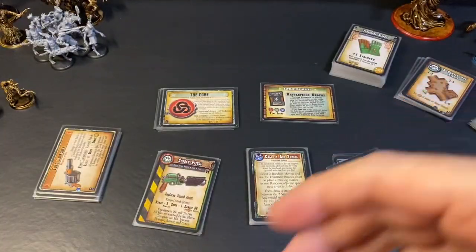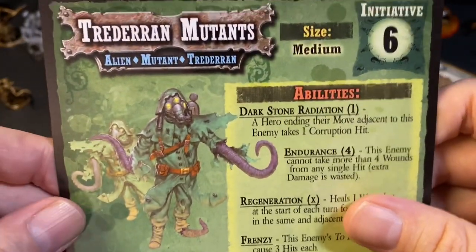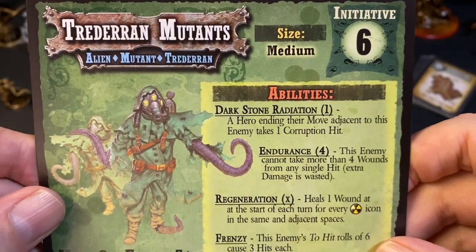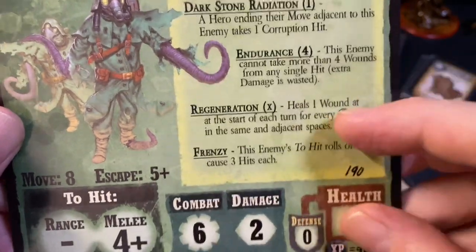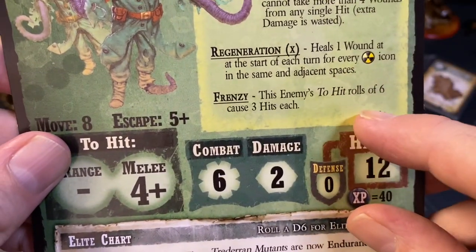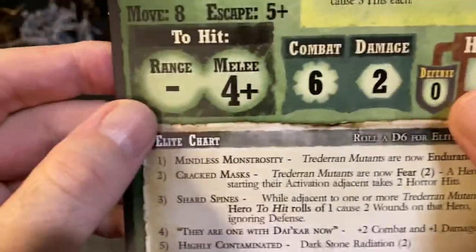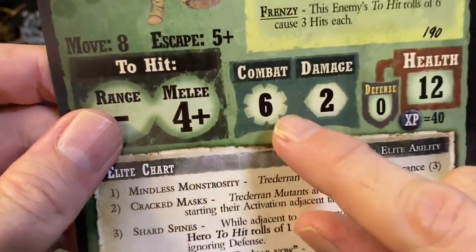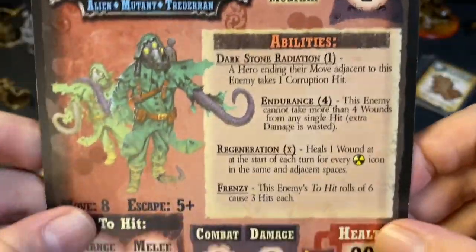Once the Legionnaires have been around darkstone too much, they mutate into the Traderan Mutants — alien mutant darkstone radiation creatures. They have endurance four, they regenerate, have a critical hit of frenzy, quite a bit of health but zero defense. They have no ranged attacks — all melee — and they roll six combat dice. That is a lot of dice. There's an elite chart and a brutal side.